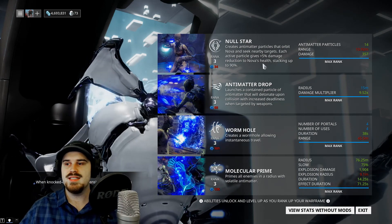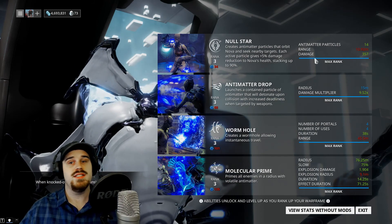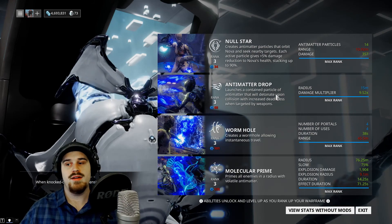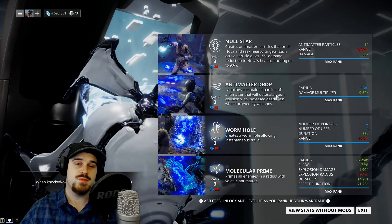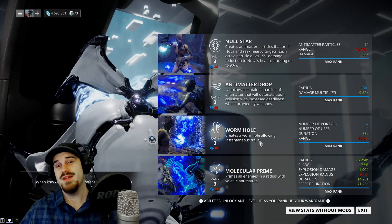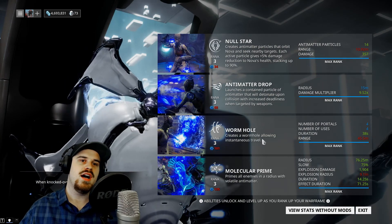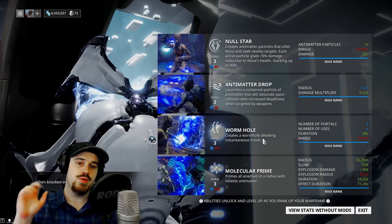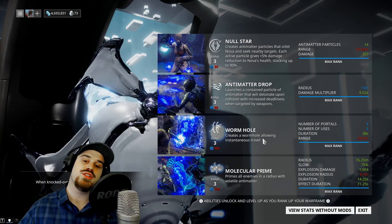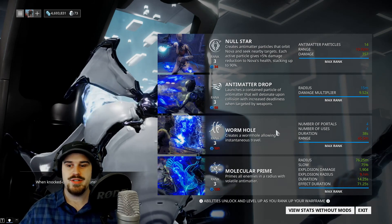Nullstar, while very inconsistent and wearing off quickly, does give you significant damage reduction while it is active. Anti-matter drop deals massive amounts of damage, generally somewhere in the 200,000 range. Wormhole is the best mobility ability in the game, possibly with the exception of Zephyr's ability to boost forward, but only in the sense that that doesn't allow you to get fouled up by terrain. Wormhole is still actually faster.